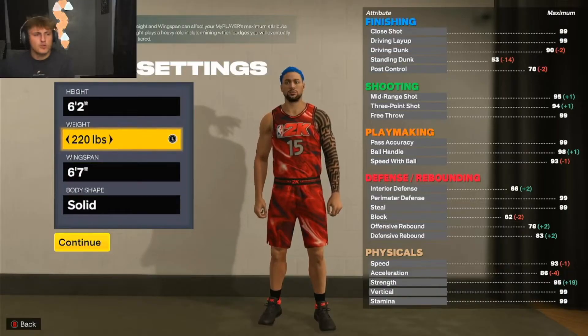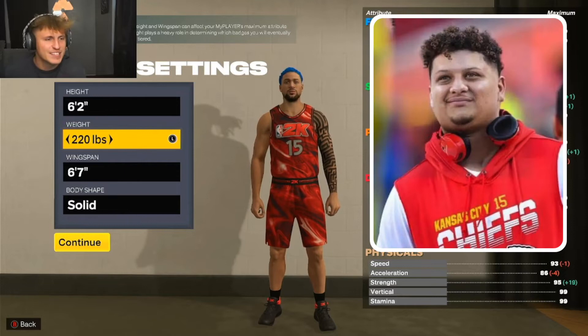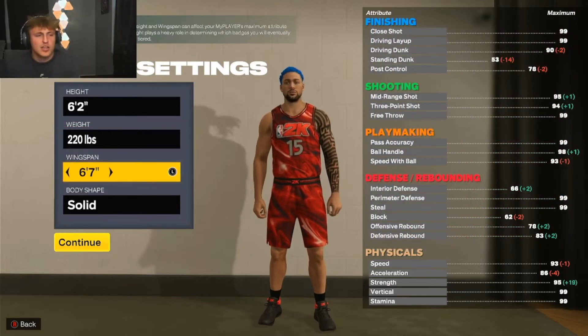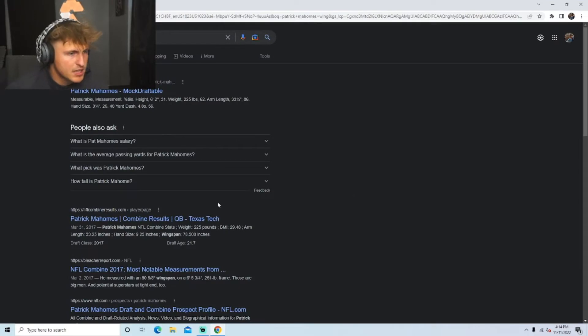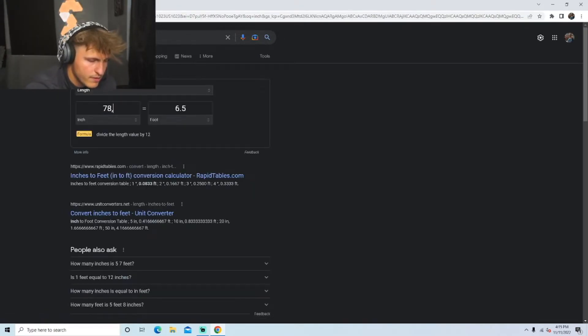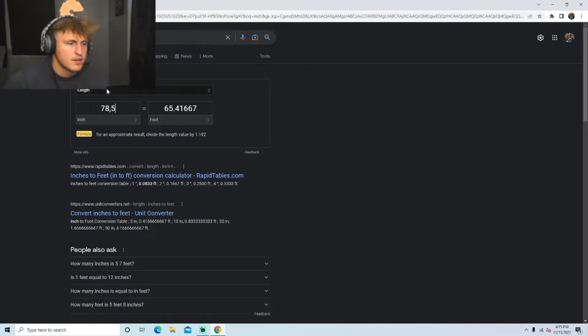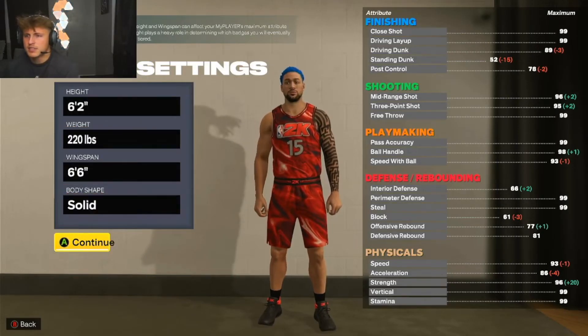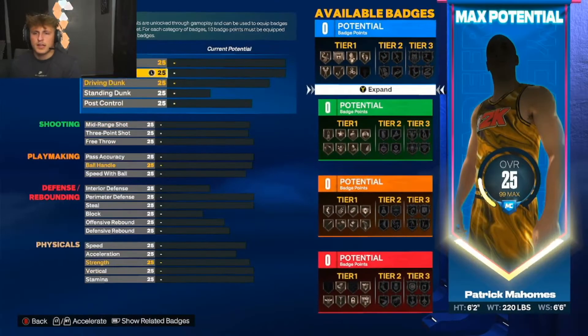It doesn't let me go to 220, so we'll leave it there. Now let's look up his wingspan - 78 and a half inches. Converting that, we're looking at about six and a half feet. Patrick's number 15 and he's gotta be a point guard - he can pass the ball.